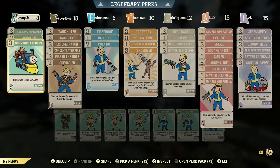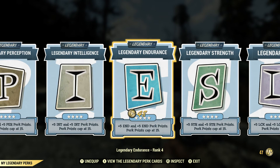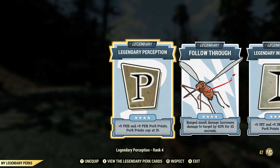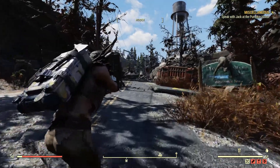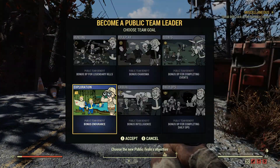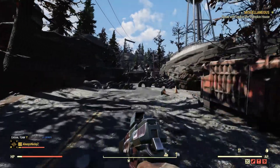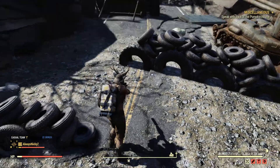You guys have probably already seen the perk cards, but those are my perks. I put on Follow Through — I always have to put that on when doing a stealth video because day-to-day I run with my flamethrower. That's also why I always have Take One for the Team on. Speaking of which, I should probably be on a team.